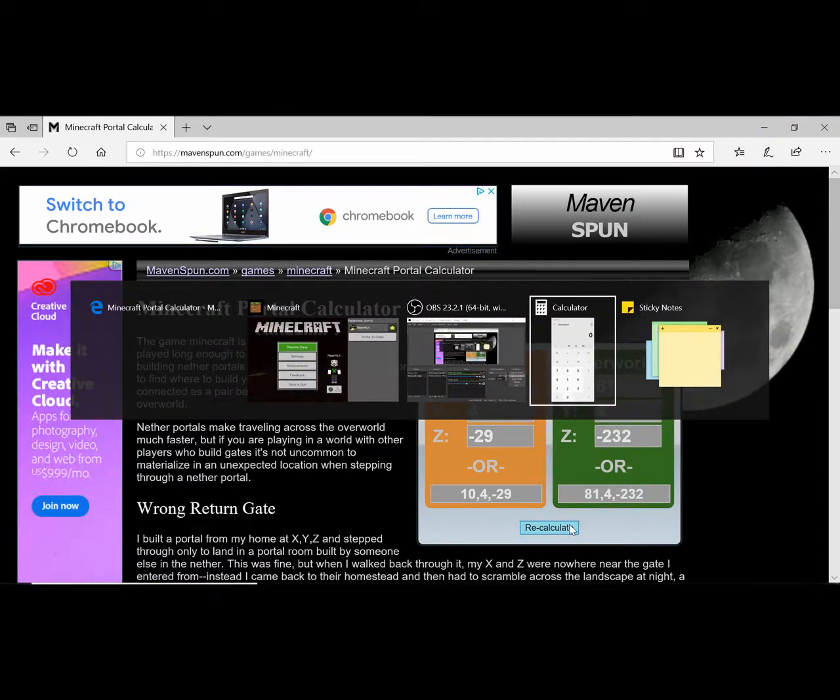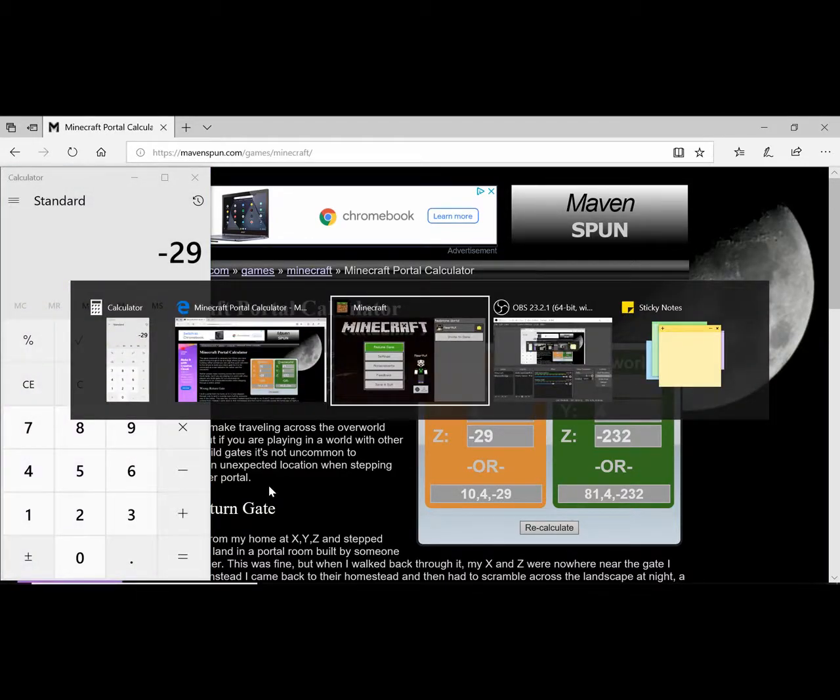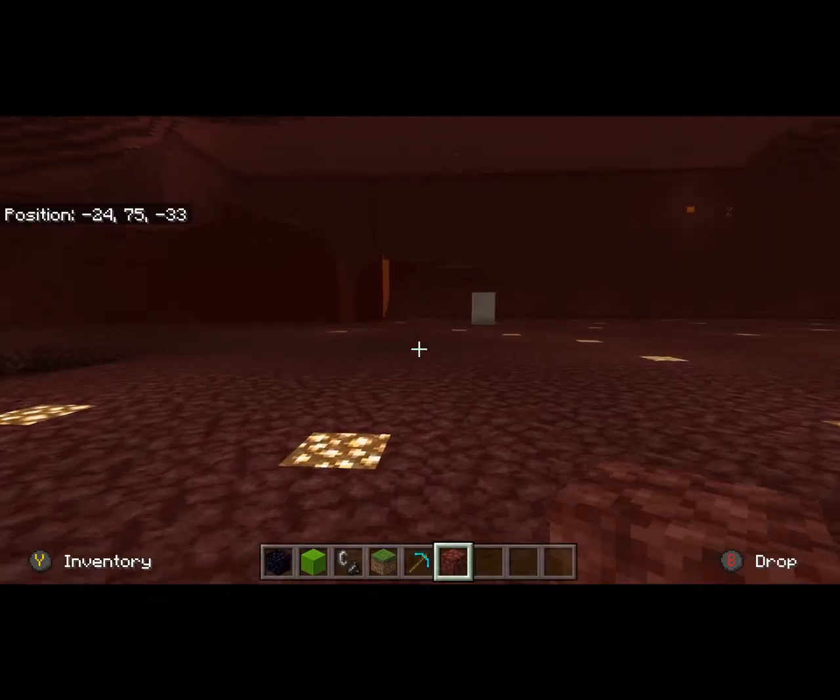All that did was divide all those numbers by eight. So you could just take 81, divide by eight, and you're going to get 10 point something. If it's 0.5 or above, go ahead and round up to 11. The negative 232 divided by eight gives you negative 29. So either way you want to do it, you just need to make sure you get the correct coordinates.